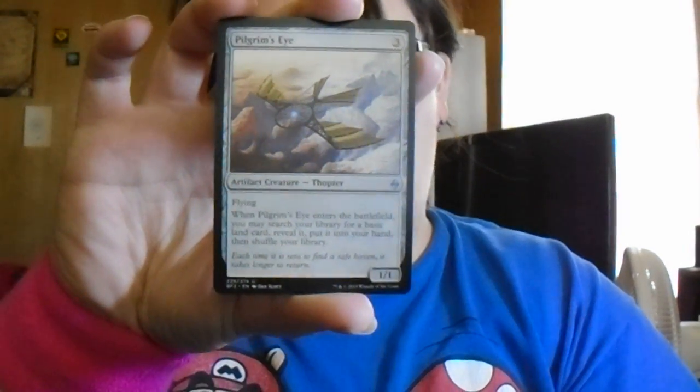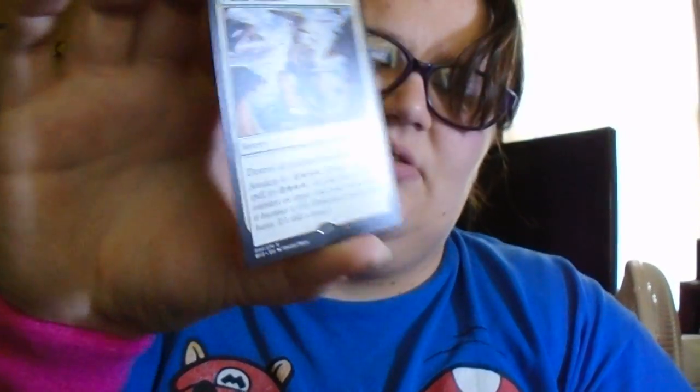Pilgrim's Eye has flying; when it enters the battlefield, you may search your library for a basic land card, put it into your hand, then shuffle your library. Eventually I will get words out — might take a year or two. Planar Outburst: destroy all non-land creatures. Awaken four — if you cast it for its awaken cost, also put four +1/+1 counters on target land you control and it becomes a 0/0 elemental creature with haste; it is still a land. That'd be pretty good at endgame. And I got a shiny full art land — I do like the full art lands — and a Swamp, which is not shiny.